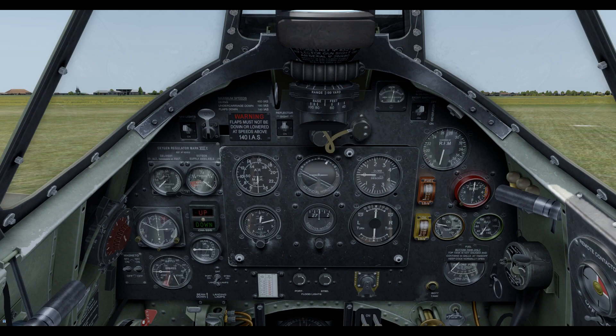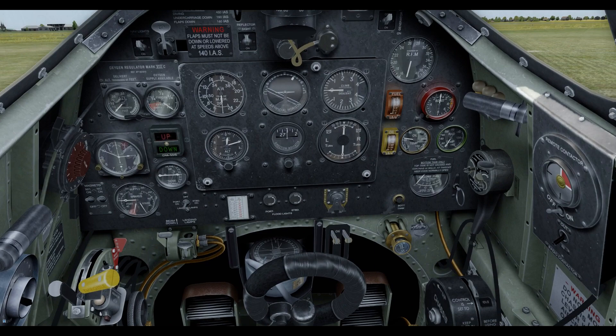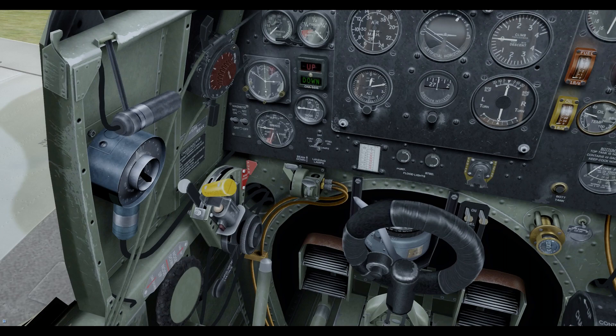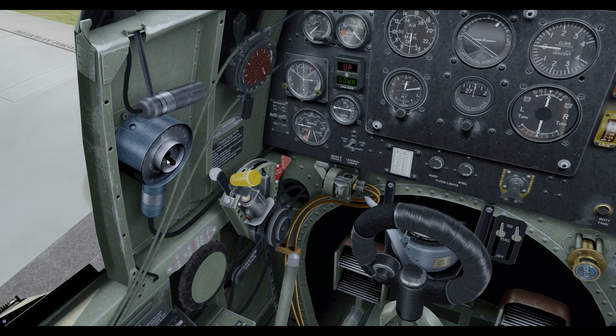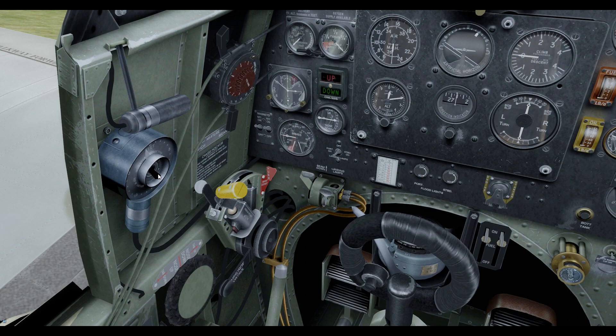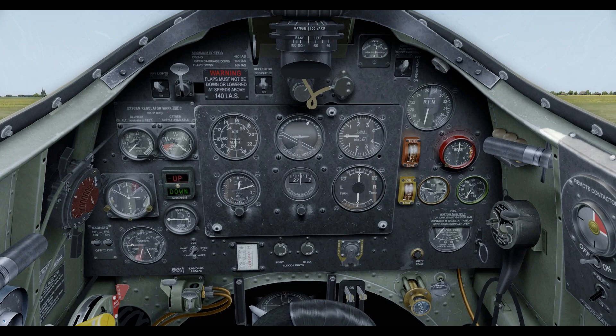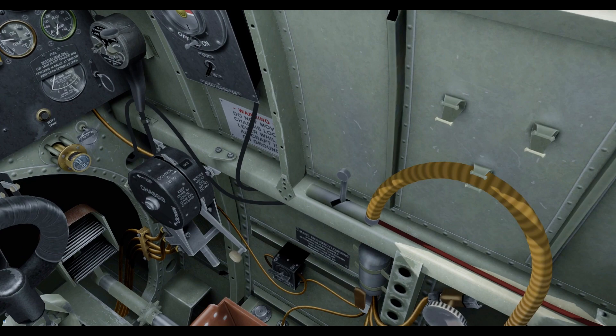There are slightly different positions for the recognition lights in the Mark 2, but nothing particularly different otherwise — it's pretty much the same beast. We've got this gun camera control over here, which doesn't do anything in the sim but is there for aesthetics. We're certainly not going to be shooting anyone down. This is the cockpit I'm more used to — I do like the Mark 2 — but essentially it's the same as the Mark 1 with just a couple of slight differences.